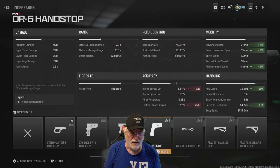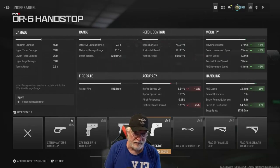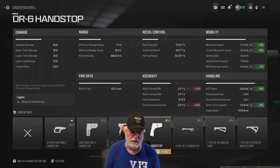Back to the numbers. Mobility: movement speed is a kind of average 5.7 meters per second, same with crouch movement speed. Sprint speed is 6.1 meters per second with a 7.6 meters per second tactical. Look at the ADS movement speed with these attachments: 4.3 meters per second — that'll really help out with the camos. ADS speed is a quick 110 milliseconds.